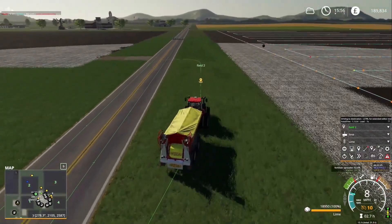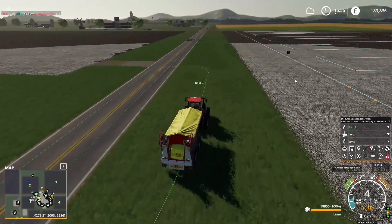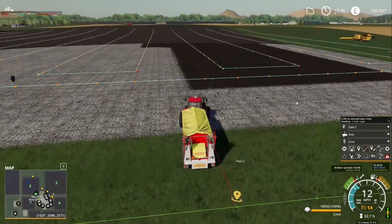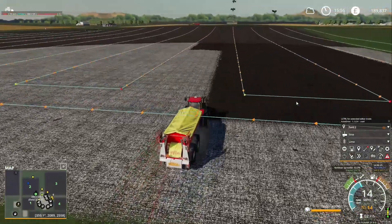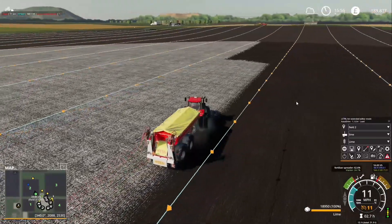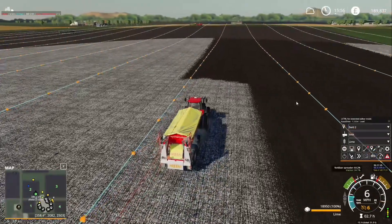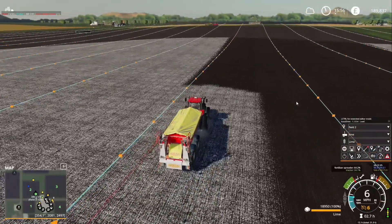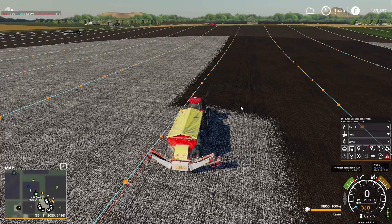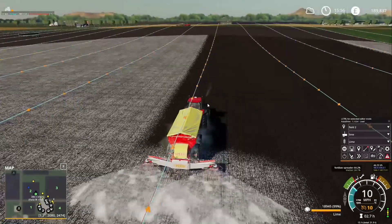The tractor's just going back to the field two waypoint now. Once it hits the waypoint it'll then continue back on its Courseplay course at the current waypoint where it left off. As you can see it's just unfolding the implement now and it'll carry on with the Courseplay course.